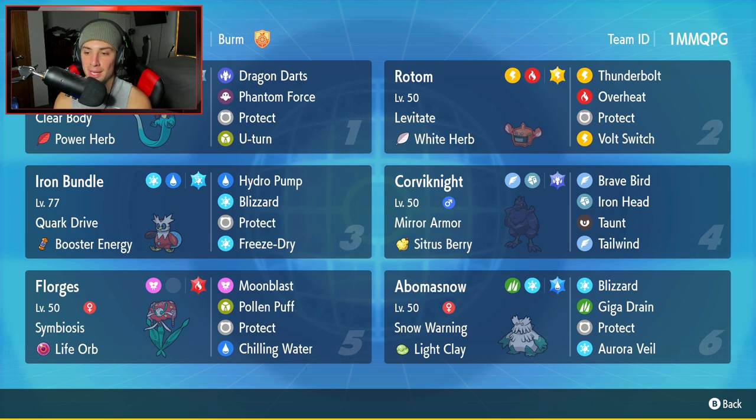Corviknight is going to be our fourth Pokemon, and I absolutely love using it on the ranked ladder. It's not as meta as people use it, but it's still very strong — and at least for me, I struggle playing against Corviknight. It's just great typing all around. It's got Mirror Armor as its ability, the Sitrus Berry as its item, Brave Bird and Iron Head for attacking moves, and Taunt and Tailwind for two support moves.